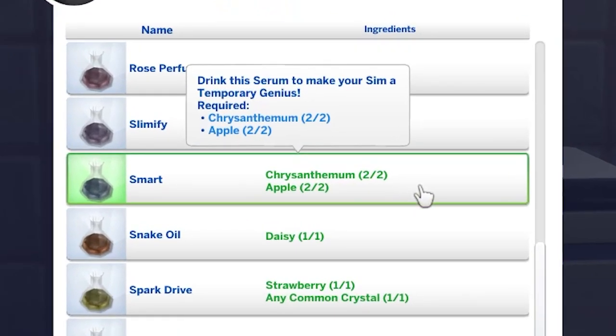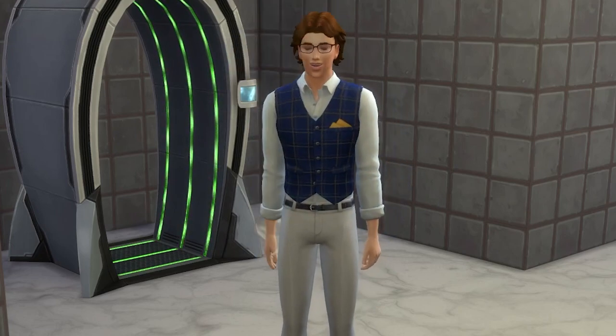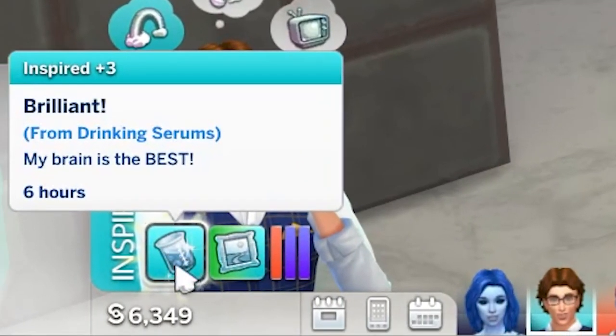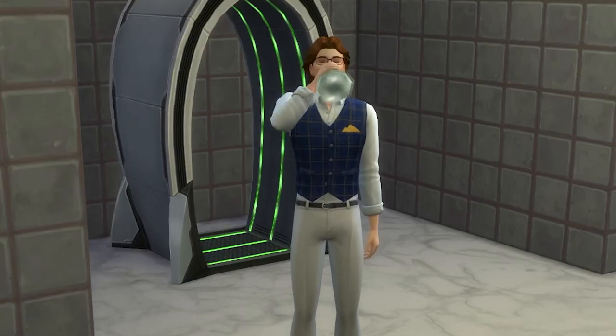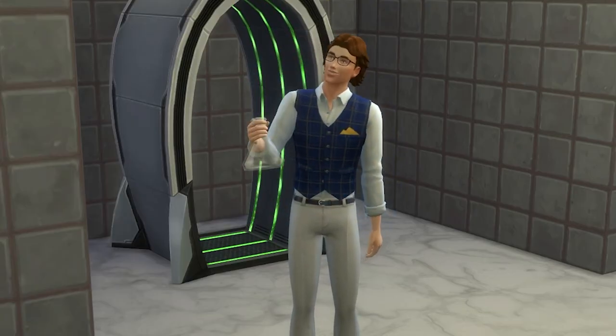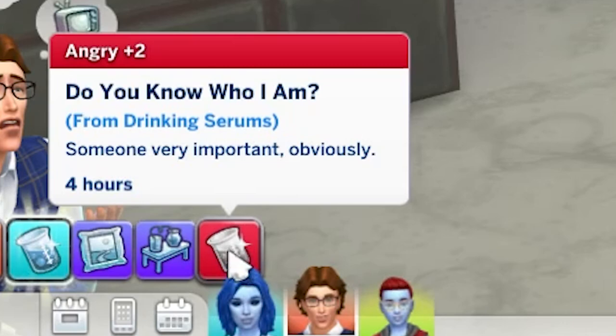Onto the smart serum, which can be unlocked at level 9 in the career. This serum will give you an inspired +3 moodlet for 6 hours, and provided they don't already have the genius trait, your sims will gain the temporary genius trait while the moodlet is active. If it's tainted, then it'll give you a 4-hour angry +2 moodlet.